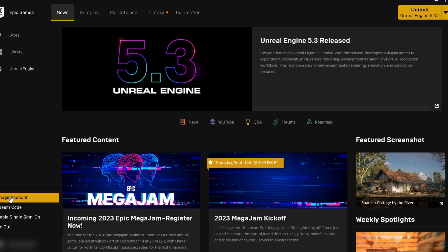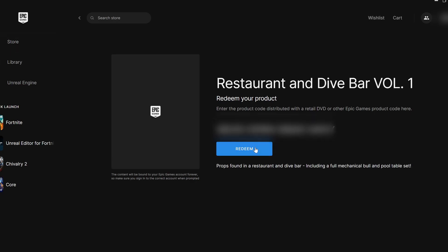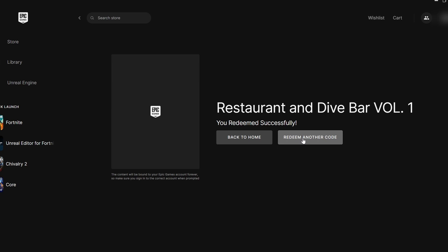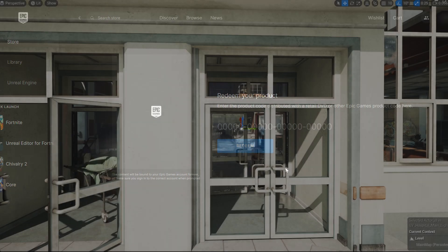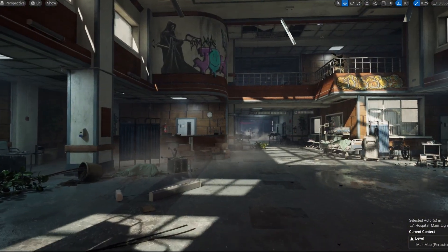Go to your Epic Launcher with your account and click Redeem Code. Make sure you're logged into the correct account you want the asset added to. Just paste the code and it will tell you what asset it is, click Redeem, then Redeem Another, then copy-paste and repeat.